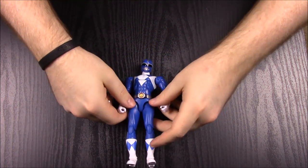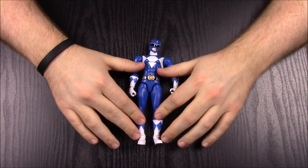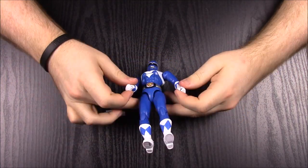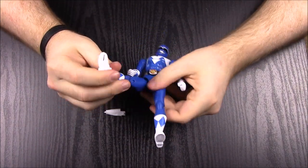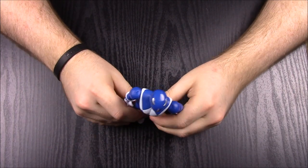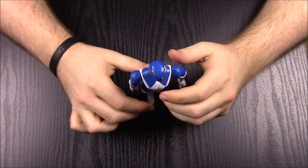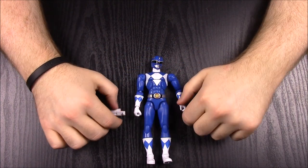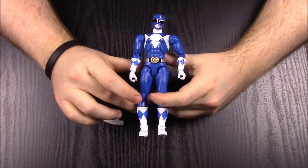We're back and we'll start with the blue ranger. These figures are really cool because they're super articulate — they have all sorts of movement in their bodies so you can pose them in all sorts of ways. The downside is they easily fall over because of weak joints from all the articulation, and they don't stand straight.